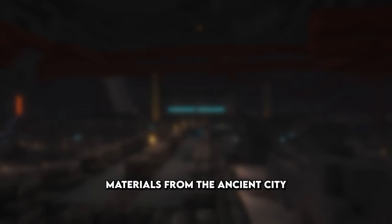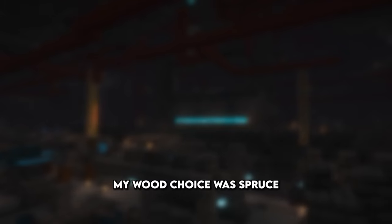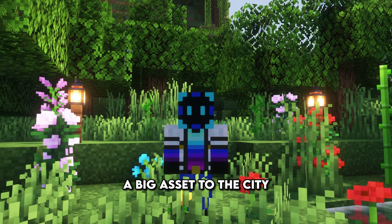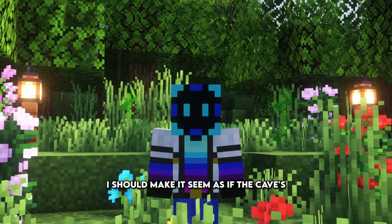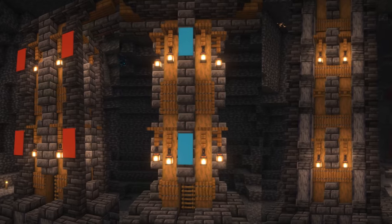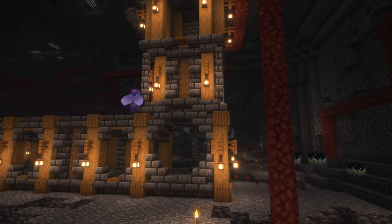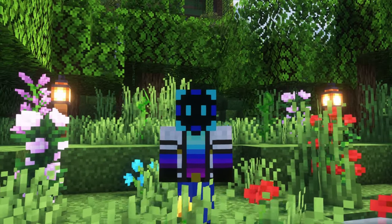I decided it was best to use materials from the ancient city to build with, such as the deep slate brick set as well as the polished and tiled variants. My wood choice was spruce — the best looking one in my opinion — and lots of trapdoors. A big asset to the city is going to be the types of pillars I use. I figured since we're underground by about 150 blocks, I should make it seem as if the cave is being held up. With that in mind, I thought up four different pillar designs that were variations of each other.